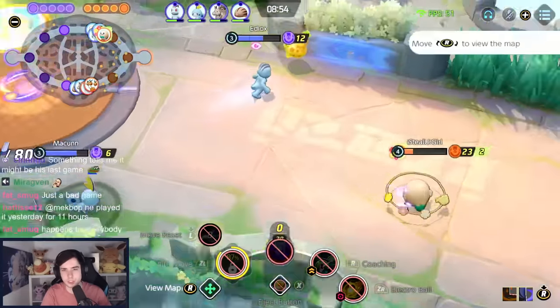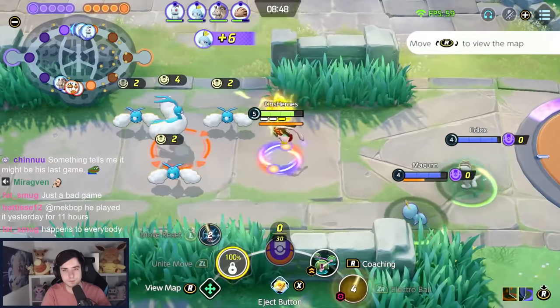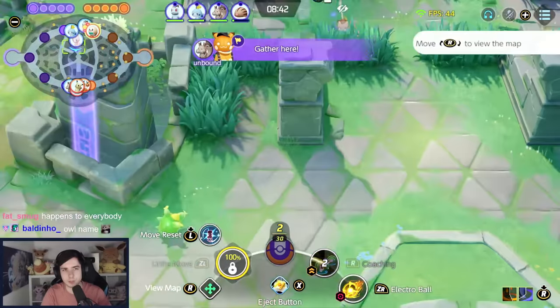For the first gank, you're either going Electroball or Agility — Electroball, I think. One of the two. And then I think I go back to Solar Beam for farming.